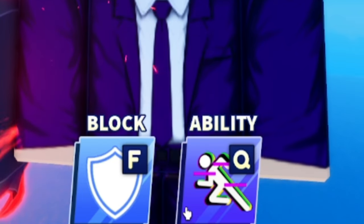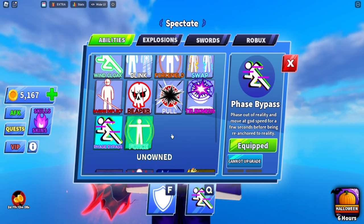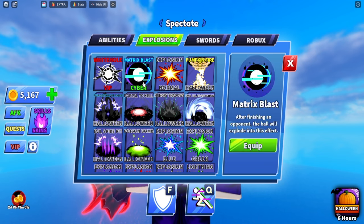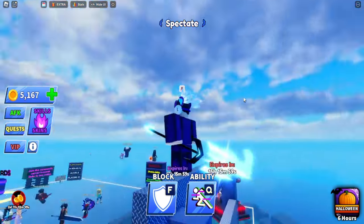You guys clicked on this video for one reason and one reason only — to get the Phase Bypass ability. Before, you couldn't get it and I didn't have it either, but now I have gotten it because it has finally returned to the game. With this item you get the explosion, the Cyber Matrix Blast, and the unique Cyber Thorn weapon.